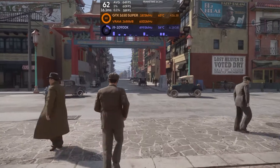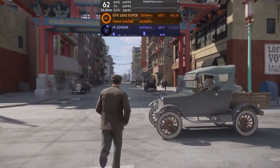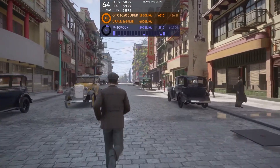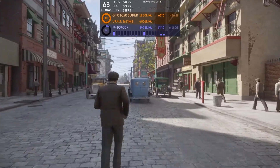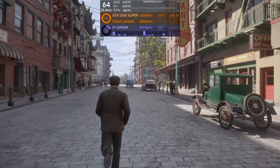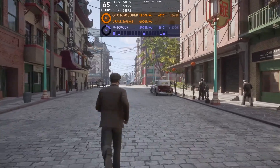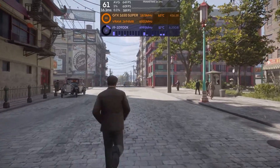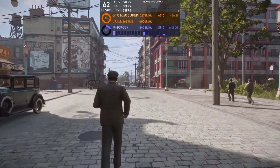Now we'll turn our attention to discrete graphics and look at performance at the popular desktop resolution of 1920x1080. Our low-end choice, the GTX 1650 Super, can be had for $160, and in our benchmark run at high graphical settings we found it narrowly passing our 60fps threshold. It provided 60fps for the 1% lows and 64fps for the average. Whilst this test scene tries to incorporate many aspects of the game — cars, traversal, view distances etc. — we're confident enough in recommending the GTX 1650 Super for playing Mafia Definitive Edition at 1080p high.